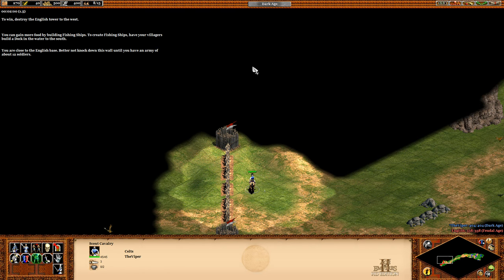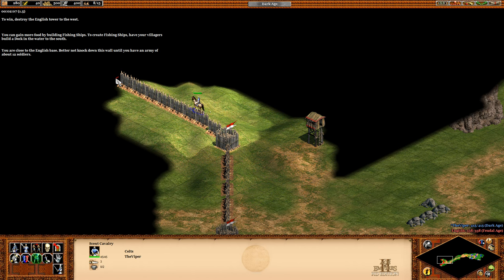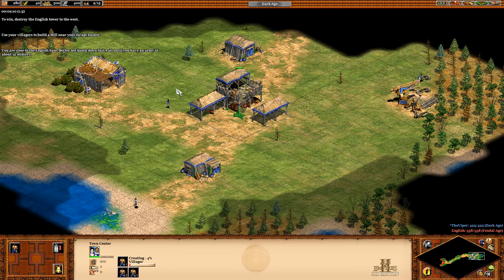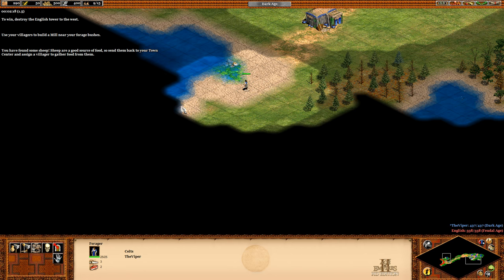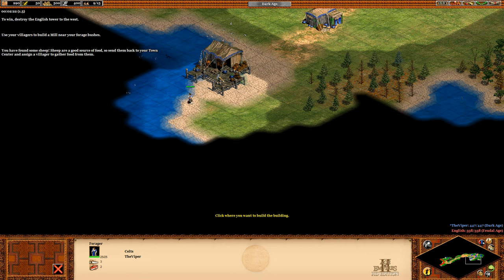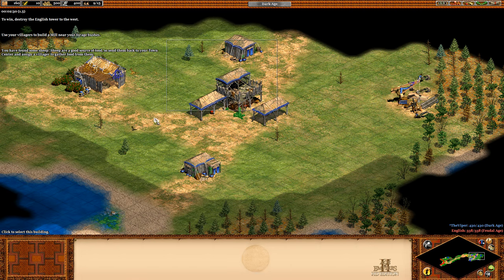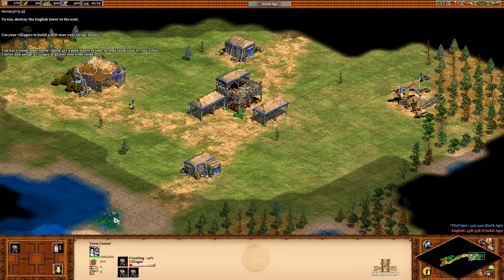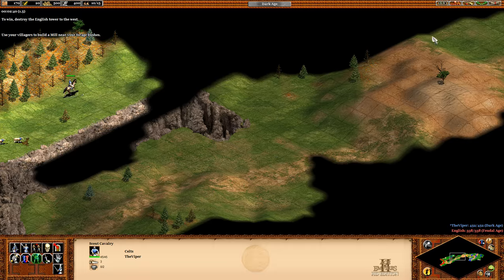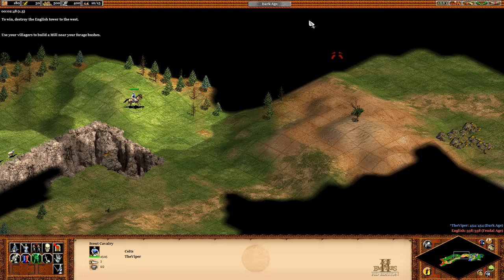They're close to an English base. You better not knock down this wall until you've got an army of about twelve soldiers. Twelve soldiers? Use your villagers to build a mill near your forage bushes. You found some sheep? Good — she's got a good source of food, so send them back to your town center and assign a villager to gather food from them. I reckon if we just make a few archers, we should be able to just micro a little bit. That should be good enough, I hope.